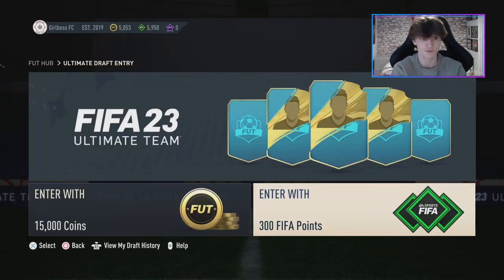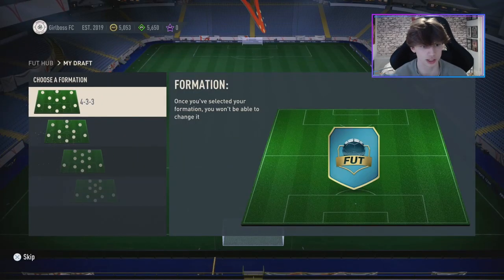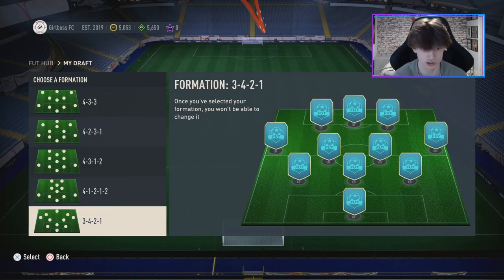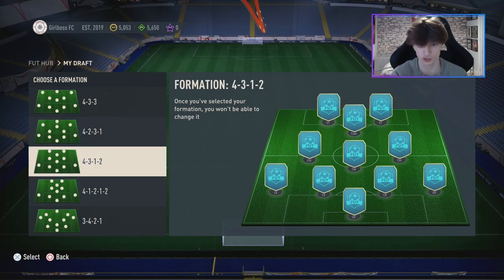Let's go into some drafts and see how we can improve this team by the end of today. Let's enter our first FIFA 23 draft with 300 points. This will give us a good chance to try out some formations — I like to run 4-3-1-2 as a diamond, so we'll go with that.